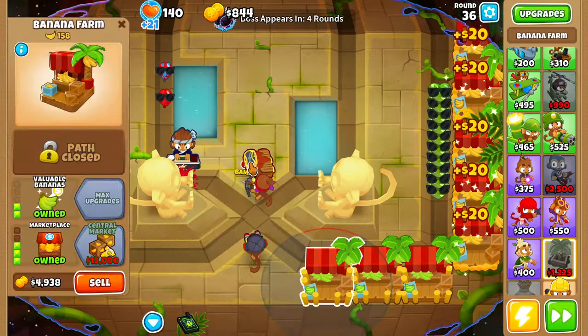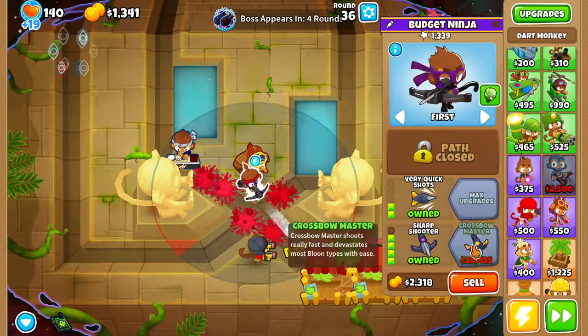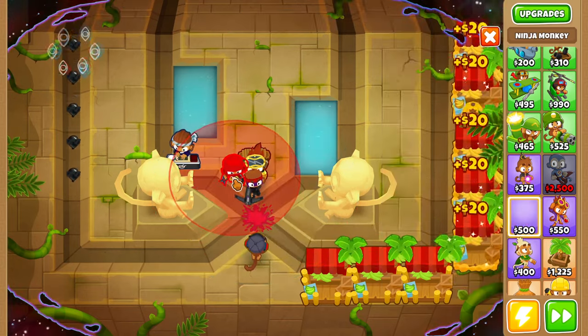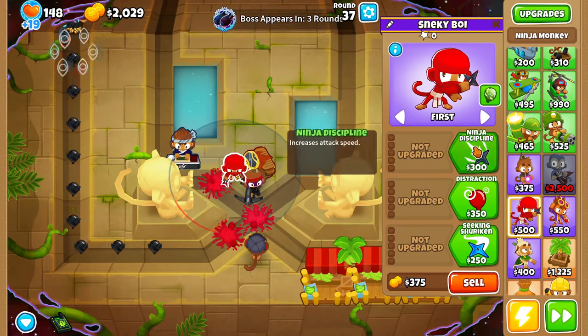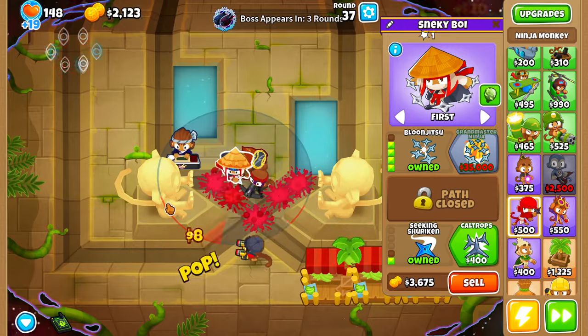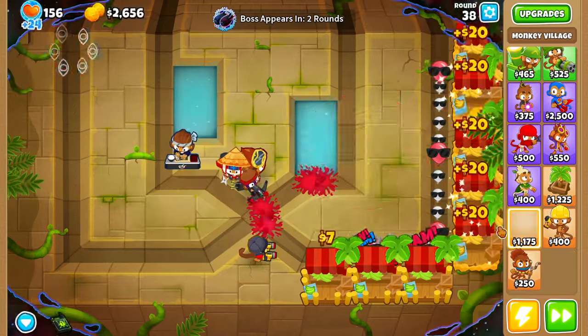Next, I want to grab a sharpshooter on this dart monkey as well as a ninja monkey. We'll place this ninja monkey right next to our dart monkey, then upgrade this dart monkey up to balloon jitsu with seeking shurikens. Let's go ahead and remove both of these statues.